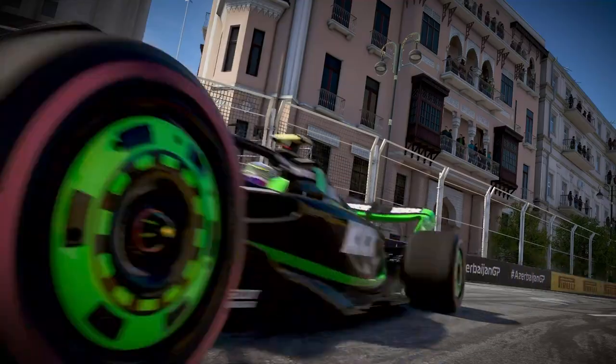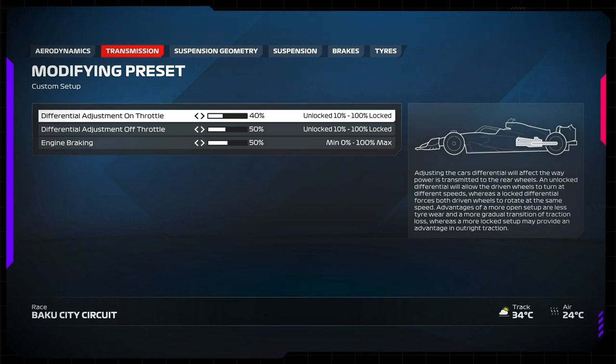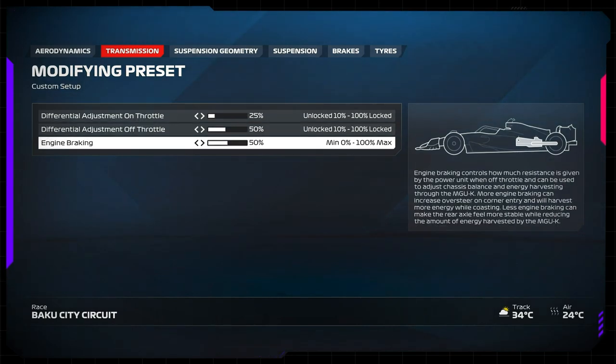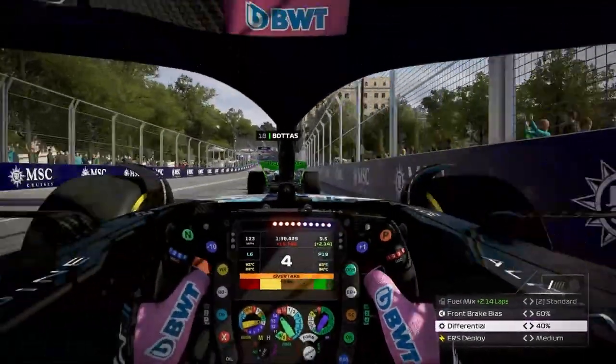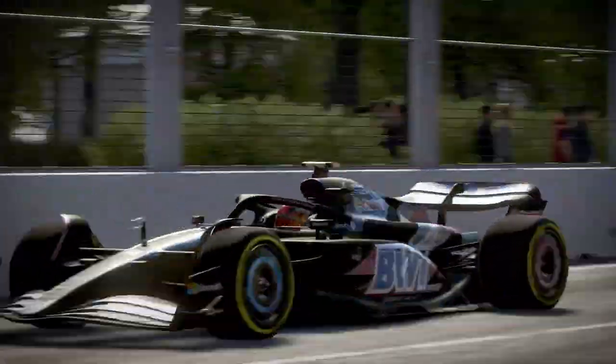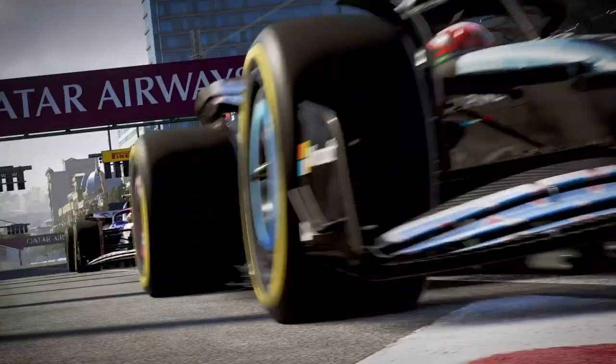The internals of the cars in F1 24 have been improved too. Starting with the power unit, we've redesigned how energy is harvested, allowing the driver to control energy gain in real time. Improved throttle maps mean that players can sequentially request more power, reducing battery wastage and creating opportunities for more advanced strategies that players can deploy mid-race.